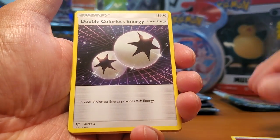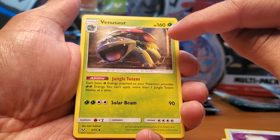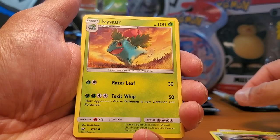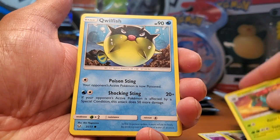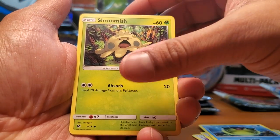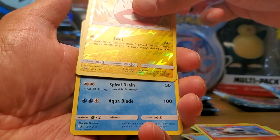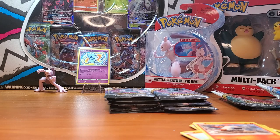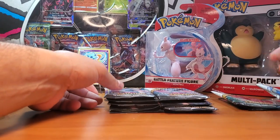I've opened quite a bit of these and still haven't pulled the Mewtwo - the test tube Mewtwo. Oh, that's a cool Venusaur! He looks like he's underground. That's an awesome Ivysaur too - look at that, we pulled Ivysaur and Venusaur! Very nice. And here's a pretty mad Quilfish, Shroomish, Litten, Larvesta, reverse holo Electrode, and Palkia. Oh, it's a holo! Very cool - you do get one holo, that's right.